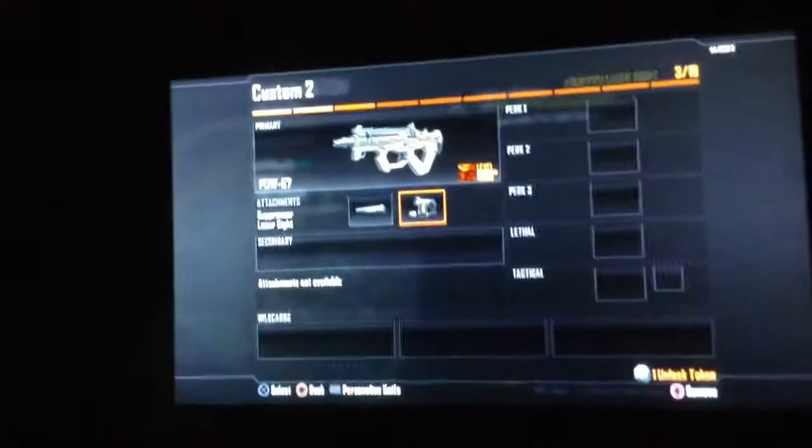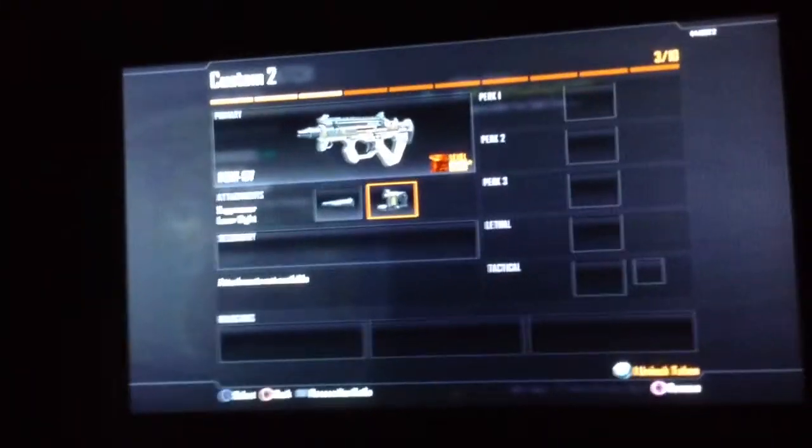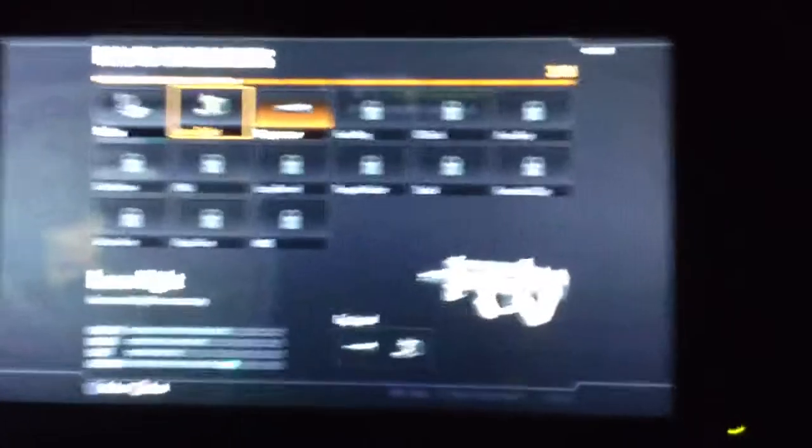For our second attachment, we're going to be using the Laser Sight. It means, obviously, increasing hip-fire accuracy. When you're not aiming down your sights, it's going to be a little more stable and it won't spread around everywhere. You can see where the laser's going so it'll be easier for you to shoot.